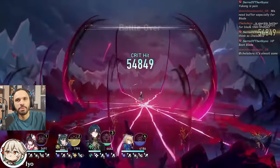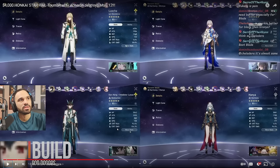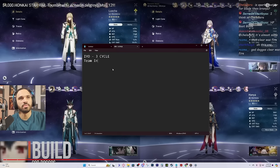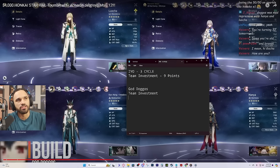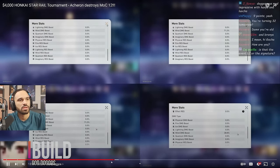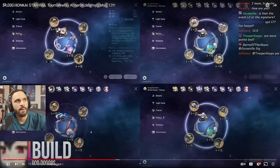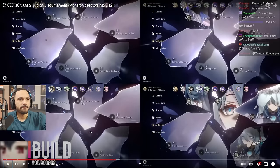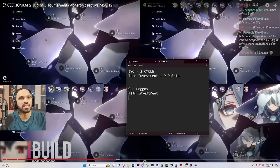Eo finishes Yang Qing off. Looking at the tally: Eo's team — three cycles, nine points invested. Now for team two, God Doggo is running Locha, Bronya, Imbibitor Lunae, and Hanya. Off the top, I see four plus eight plus four — that's 12 points plus Hanya at 0.5 — 12.5 points total. With E1 Bronya that's eight points for Bronya alone.